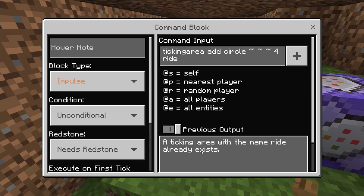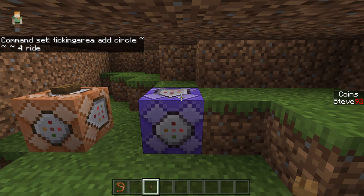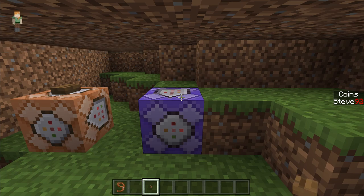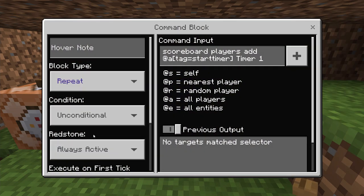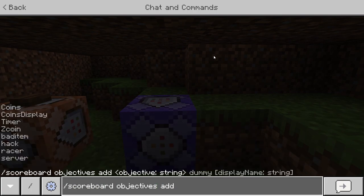It's saying this already exists because I accidentally triggered it with a button — you can't make two ticking areas with the same name. Once you press enter or press the button, it will tell you how many ticking areas you're using out of 10. Next, before we add the repeating command block for scoring, we need to add the scoreboard objective. The command is: scoreboard objectives add timer — you can call it whatever you want, but it's case sensitive so remember it exactly.